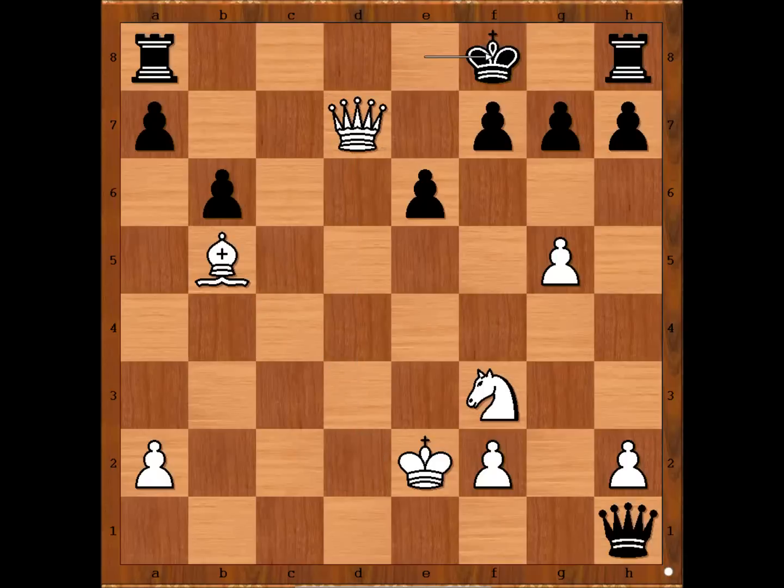King to f8, g6, threatening Queen takes pawn on f7 checkmate. h takes on g6. White played the move and black resigned. The move is Knight to g5. Black resigned - there is no sensible defense against Queen takes pawn on f7 checkmate.